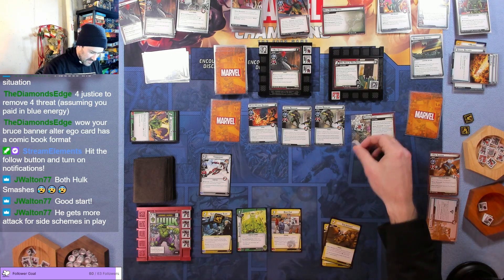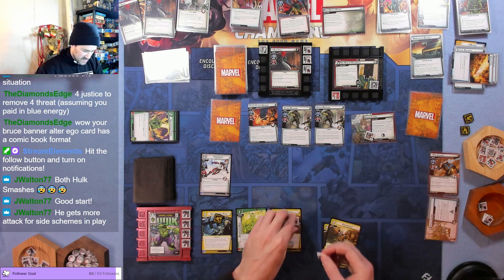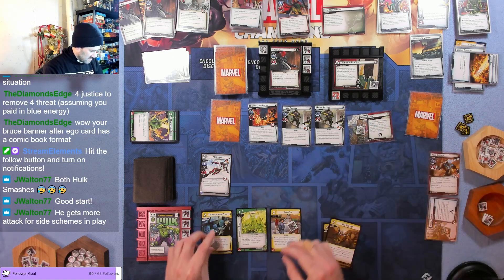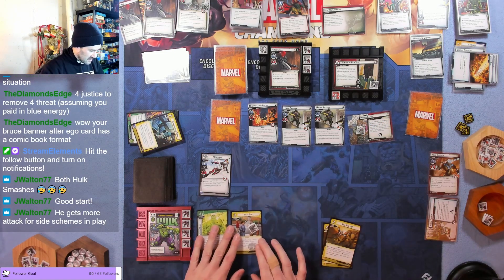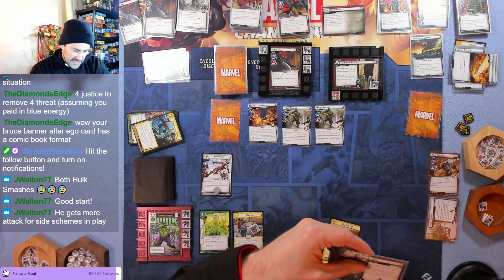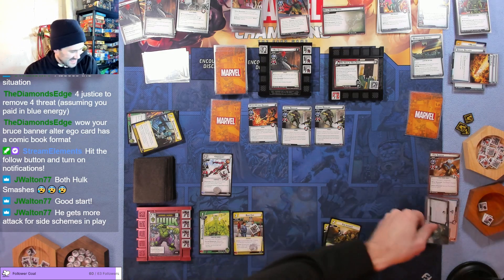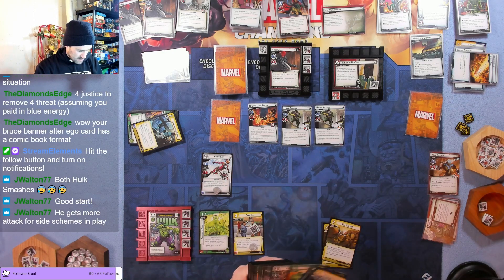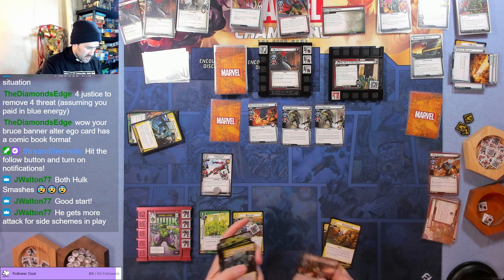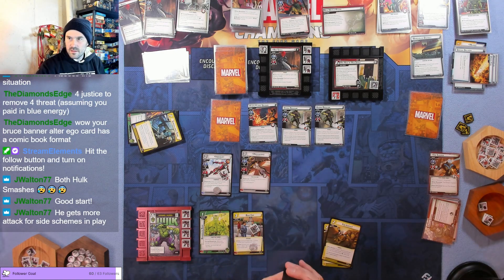Playing Beat Cop to pull one threat off the scheme. Using our last snoop counter to take another one off — the Surveillance Team gets thrown away since it's out of uses. Iron Heart thwarts for the last threat off of here. Now the player who defeated the side scheme searches their deck and discard pile for an ally and puts it into play. Putting in Mockingbird to stun the villain.